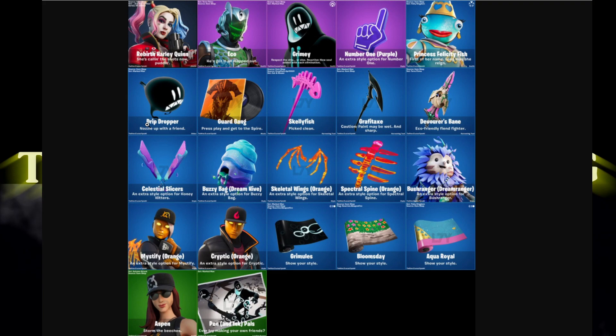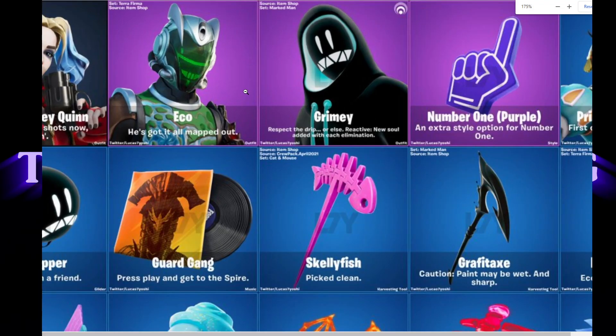Here is basically an image of all of the new things compiled. We do see the Rebirth Harley Quinn — we knew this was going to be dropping with this update, as they would have had to push another update within the next week if it wasn't included. Really cool to see this skin, I cannot wait to get my hands on it. We also have another brand new skin Echo, as well as Grimy, and finally the long-awaited Princess Fish Stick skin. Who's going to be copping any of these skins? Let me know.